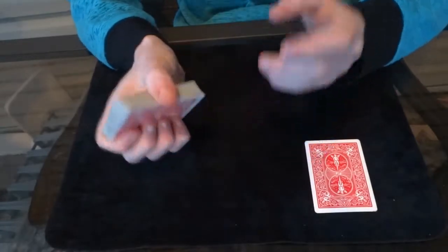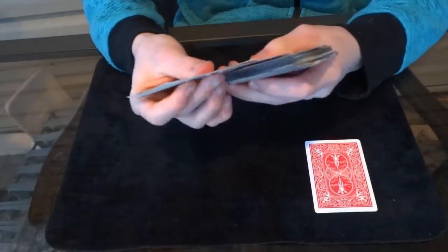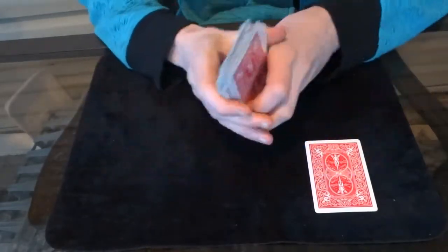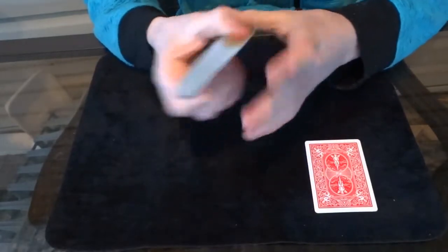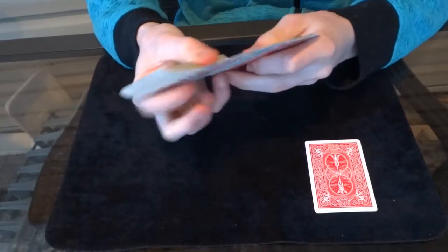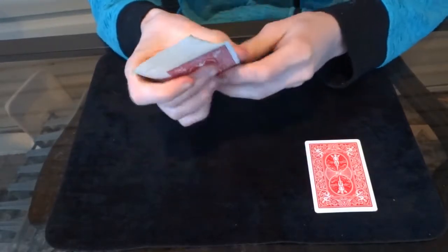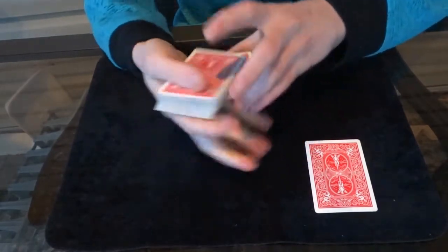Now you're going to pick up the deck casually and spread through it, and you mention to the spectator: there are 52 cards in the deck, you could have picked any card you wanted — there are 52 different options. And what I want you to do is just name any card in the deck. So let's say they say the Seven of Hearts. You say, 'Out of all these cards, you could have named any card in the world, but you named the Seven of Hearts of your own free will.'